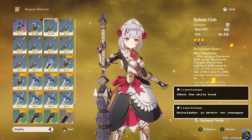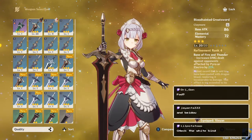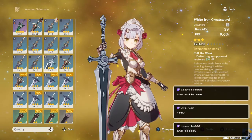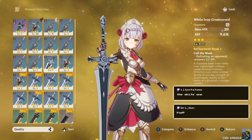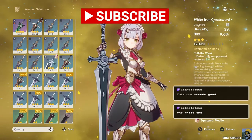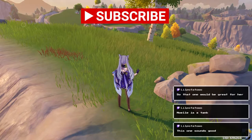Check the White Iron. Should I go with the White Iron Greatsword - is that what you're saying? Heal her up, give her some defense - makes sense, cool. All right, perfect. Well, I'll get that one leveled up. Let me just go back to Mondstadt really fast.